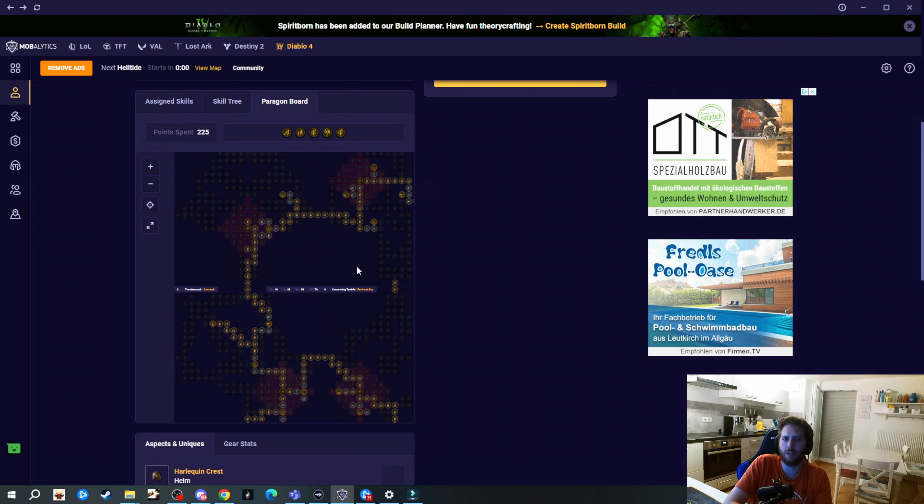For the Landslide Lightning Storm build the paragon board looks a bit different - we take Thunderstruck, then Territorial Cleave, Outmatch, Earth and Sky, Undaunted, and we also fit in Hide and Malice. You can check out my char planner for details. I hope I showed a really nice build that will be one of the best if not the best Druid Season 5 build. I'll also test this at some point but I'll start with my Ice Spike and Stormclaw build first. If you liked this video please like and subscribe - it boosts my channel tremendously. Also check out my Twitch channel. See you next time!